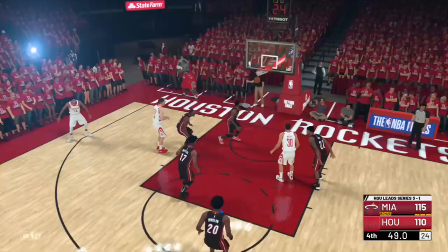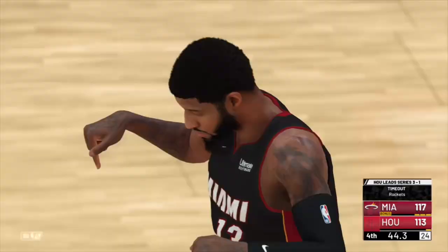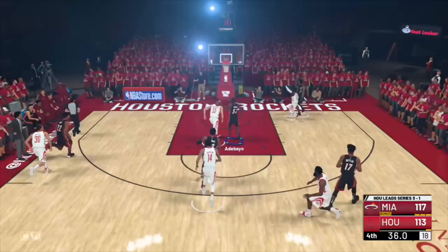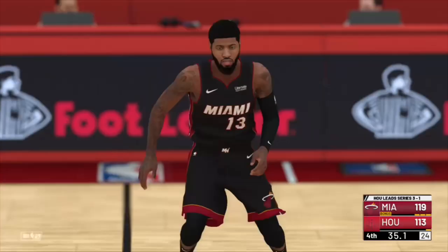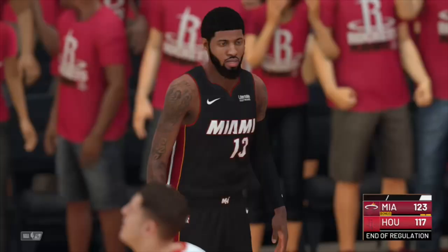Harden with the ball and Jimmy Butler on him — two-point game. Jimmy Butler gets a contested layup and pushes it to four. Paul George dribbles up and feeds Bam for a thunderous dunk! The Rockets can't get a shot off and we're going to win this game, forcing a game six. Hopefully we don't lose game six or all of this would have been for nothing — but we pull off the comeback with Paul George and Jimmy Butler.